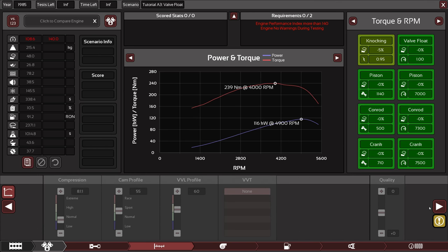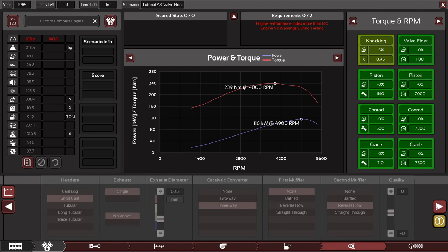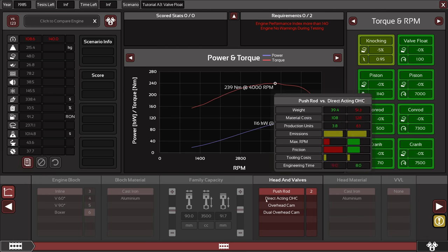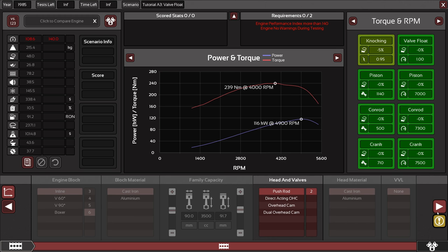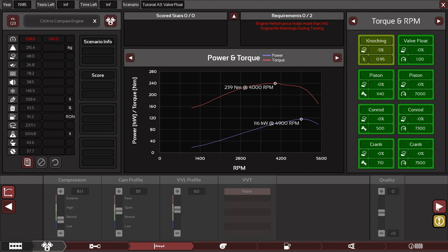The engine is knocking — reducing engine performance — consider lowering the compression or ignition timing. Compression was over here; we can't change that so we probably have to change the ignition timing, wherever that is. I can't change the ignition. There are so many cool stats everywhere. I'm not much of a car guy myself so I don't know too much about all of this, but it's still interesting clicking around nonetheless.